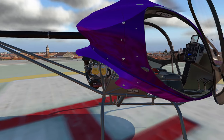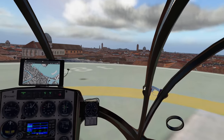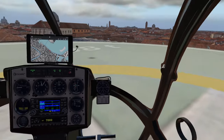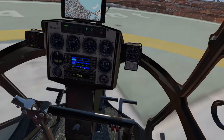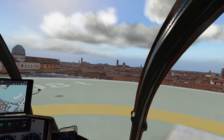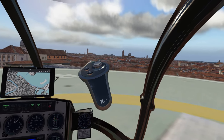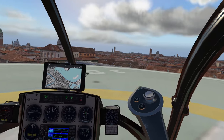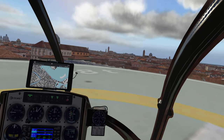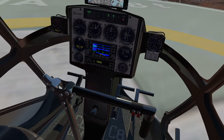Let me hop back in. We are back inside. Let's go ahead and close our door. Our third and final helipad is the one over by the warehouses, by the docks. You can notice off in that direction there's a cruise ship — there's actually a couple of cruise ships. So we're going to head back to the Grand Canal and follow it until we reach the dockyard area.